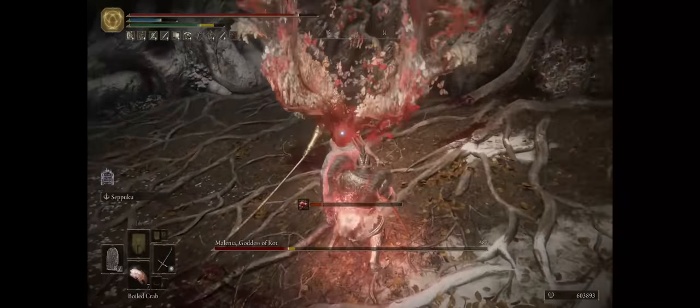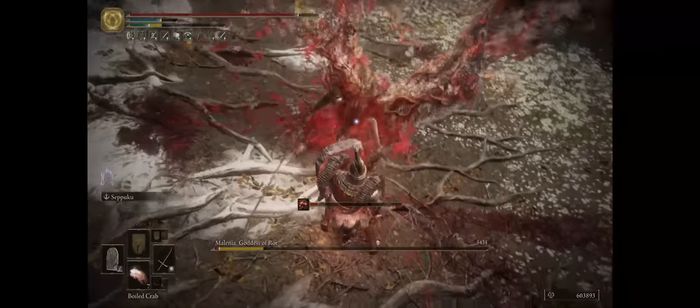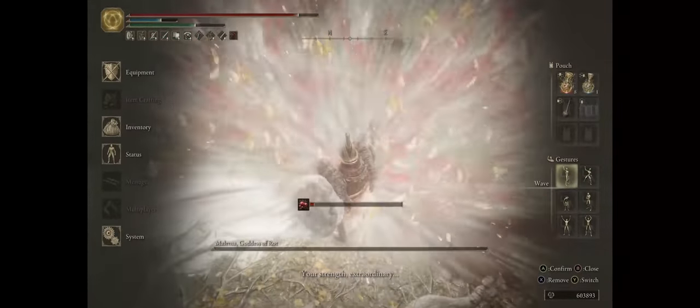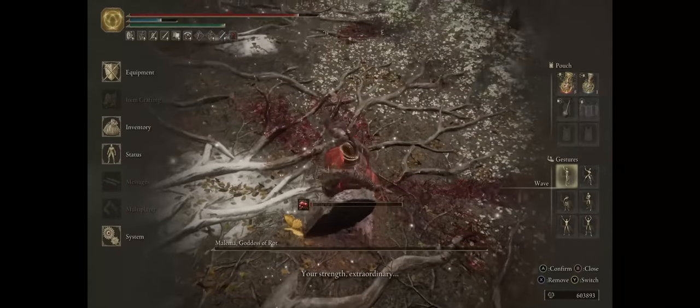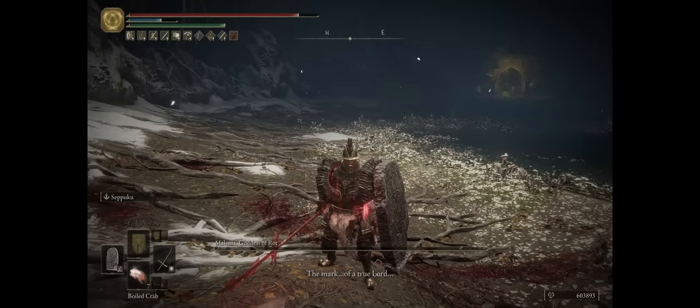Just resume the shield and poke — the usual block and R1 spam. We foiled her grab attempt, and that was it — Melenia has been felled. Pretty easy and simple, and certainly makes for a very comfortable and easy playstyle no matter your skill level in the game.